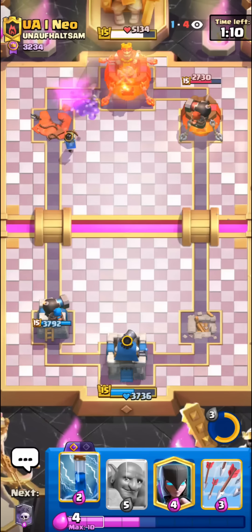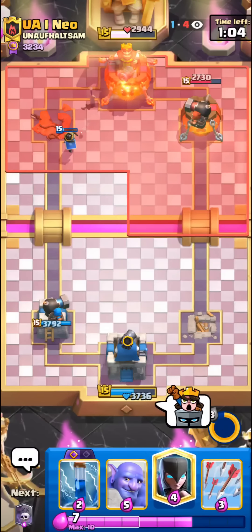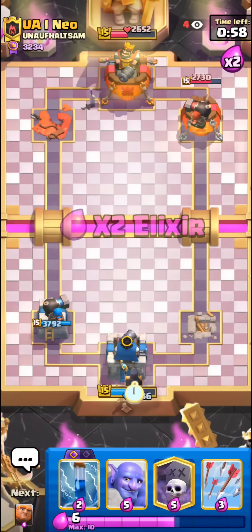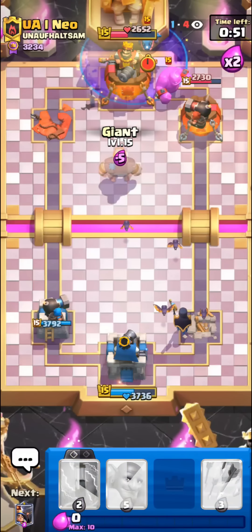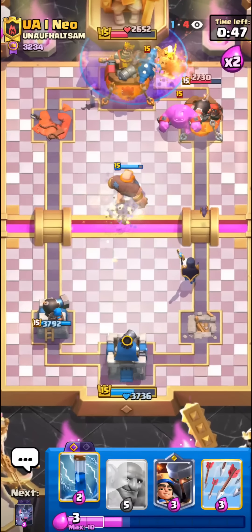We're doing pretty good — Little Prince will get some nice damage onto the King Tower. We could maybe even go for a three crown. As I was saying, this deck is no skill, it's very easy to play. I'm just gonna try to go in and three crown him — just take him out of his misery, that's pretty much the reason we're being aggressive.